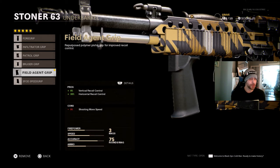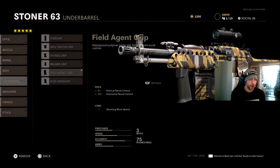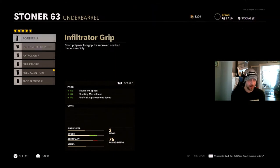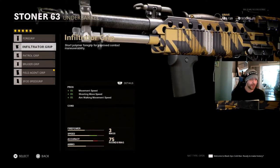When it comes to the under barrel, the Field Agent Grip is really, really nice. It does give you a negative 9 shooting movement speed, which is not that bad considering we've got a good bit of movement speed from the barrel. You could also just go with the regular foregrip — I used it for the longest time until I unlocked this. The Field Agent Grip gives you movement speed, shooting movement speed, and aim walking movement speed, which is very helpful with an LMG because they are very, very slow.